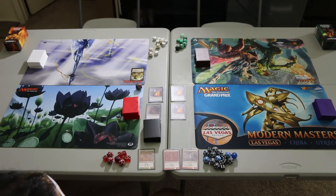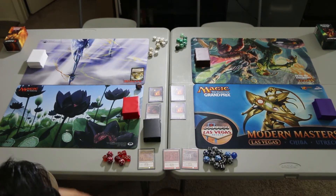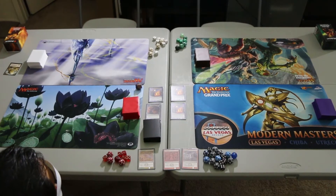On the left we have Lightning Aggro, on the right we have Arcane Tempo, in the top right we have Deadly Discovery, and in the top left we have United Assault. We'll get started by drawing eight cards apiece.